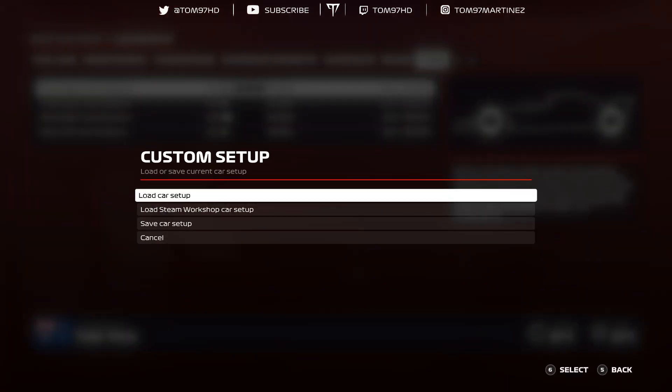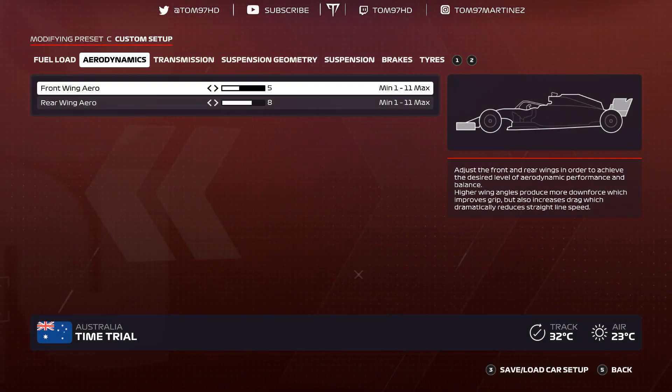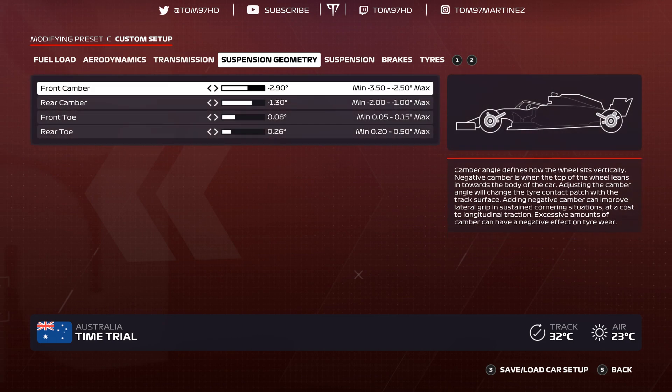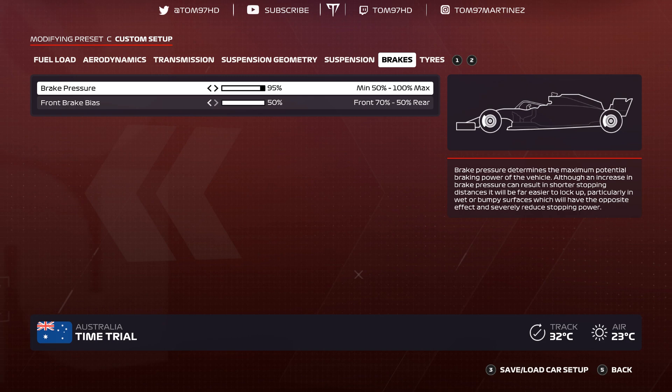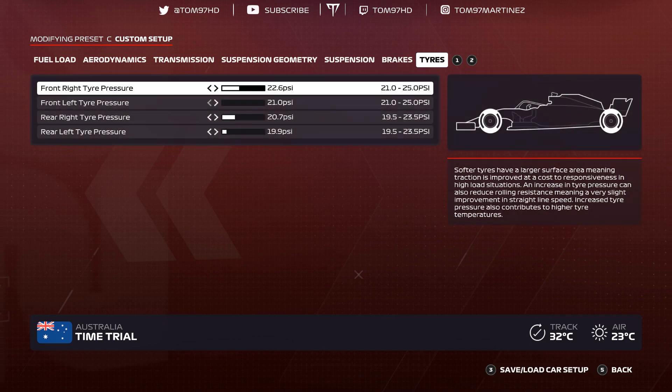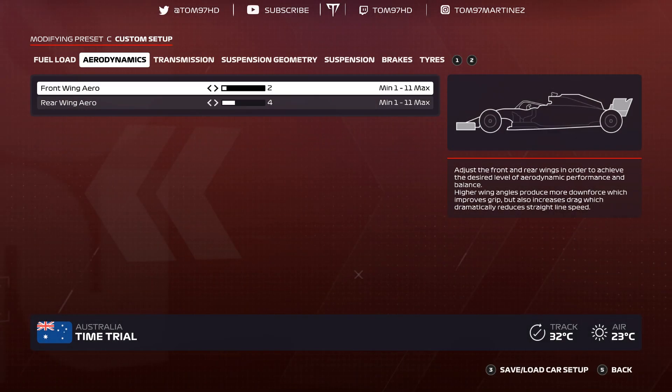Hungary. Aerodynamics 5-8 — relatively high but not as high as you'd think. Transmission 50-50, suspension geometry negative 2.90 negative 1.30, 0-0-8-0-2-6, suspension 1-4-6-8-1-4, brakes 95-50. Tire pressures 22.6, 21.0, 20.7, 19.9 — both left-side tires get very hot around there.